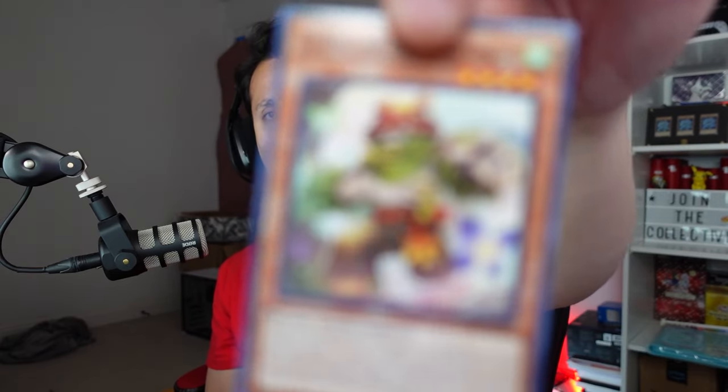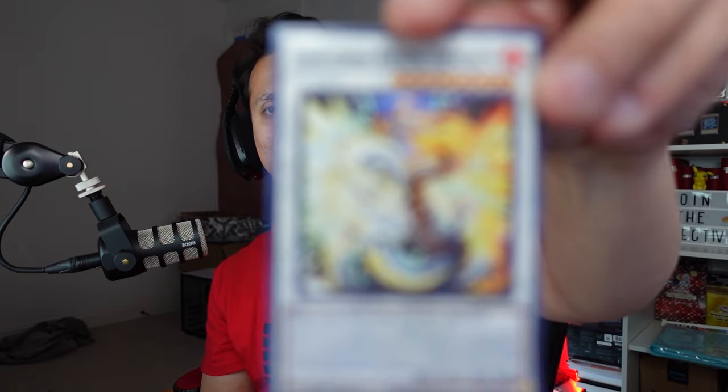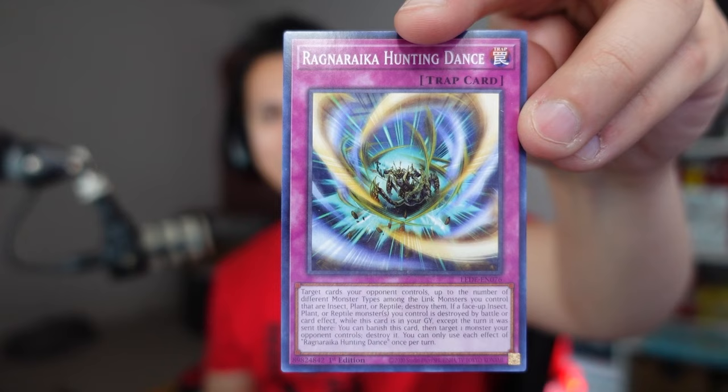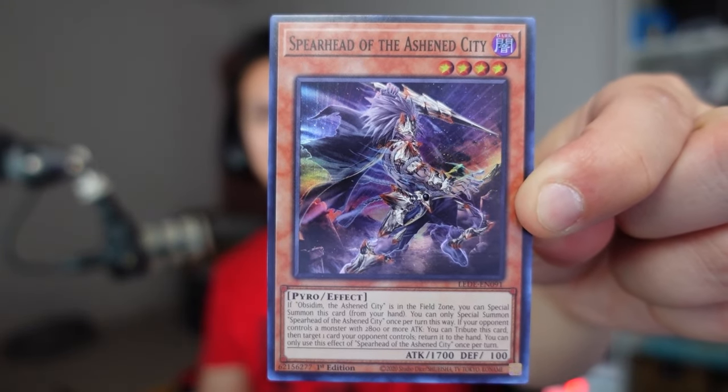The Zoma the Earth Bound Spirit, the General Dweller, the Hunting Dance, and we have a super rare which also looks pretty cool: the Spearhead of the Ashen City — I like the artwork a lot. This is only 35 cents. A duplicate card in the same exact pack — what's the world coming to, guys? Come on, Konami.